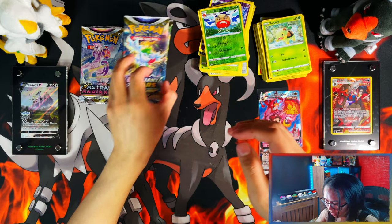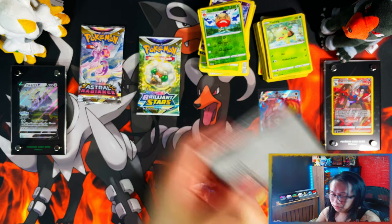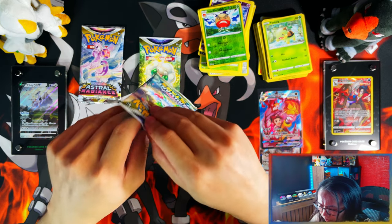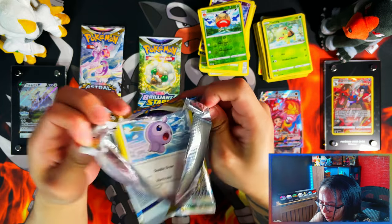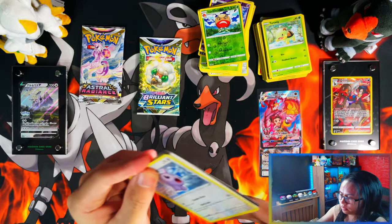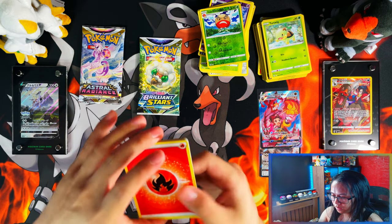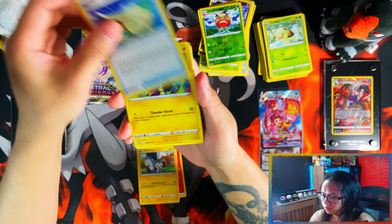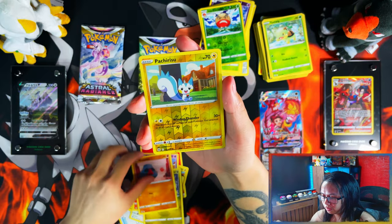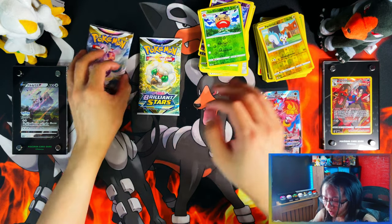So that's Brilliant Stars, and completely forgot to show the call card again — one, two, and three. There we go, from the sleeve boosters. Bianca, Pachirisu, Planner, Dialga, Boss's Orders, Jirachi, Power Toy, Axew, Nosepass, Boss's Orders, Pachirisu, and Staraptor.